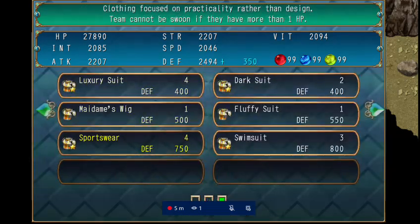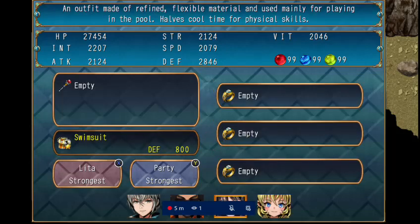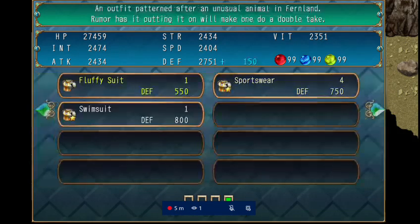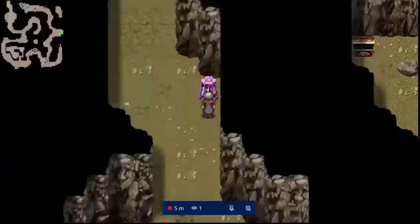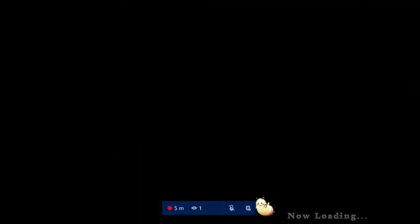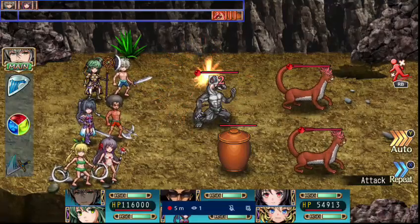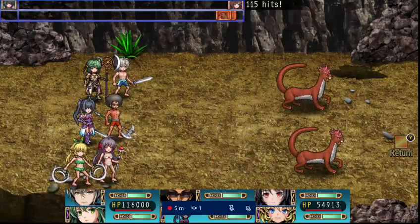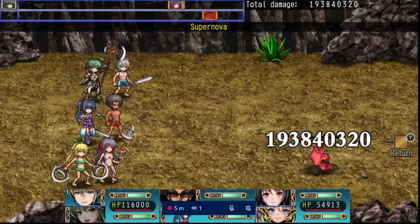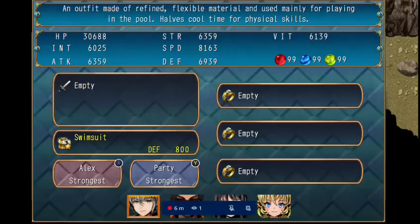Moving on to swimwear. There's one more outfit after this. These aren't the only outfits in the game — some come as rings, which add side effects to the characters. For the swimwear color pattern: the main character gets blue, the Black guy gets red, and the other two get green, red, or yellow tones. Honestly these outfits are kind of basic — like they needed fan service but it wasn't good fan service.